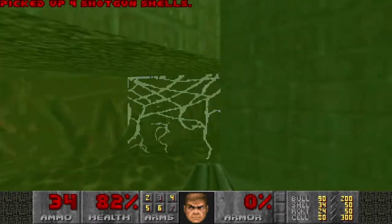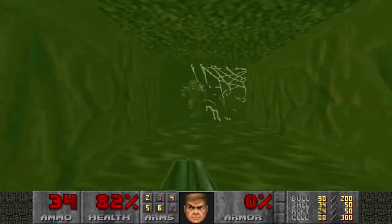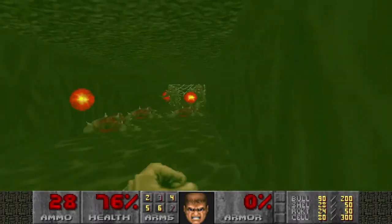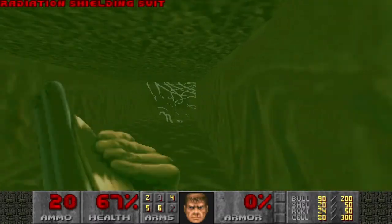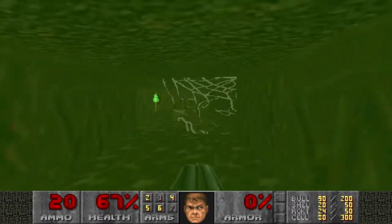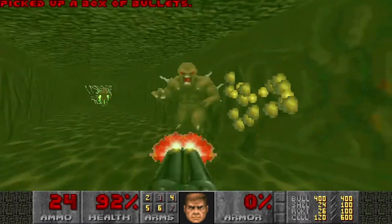Here is secret number 2 — it's a very useful radiation suit, but you get plenty of suits if you're just trying to go quickly. If you're trying to UV max this you're probably going to end up on some damaging floor searching for every last imp and might get lost. But here, if you get lost the imps are going to respawn and you're going to die, so it puts a different kind of pressure on you.